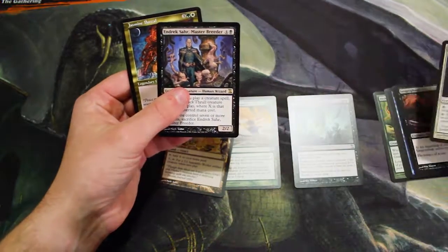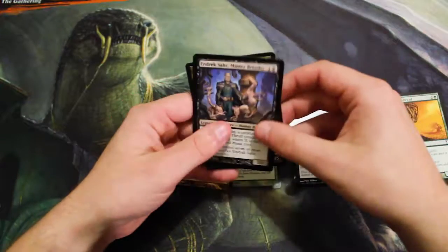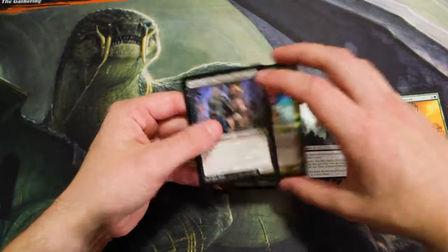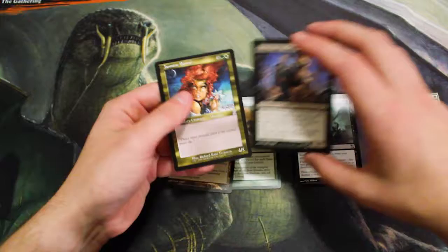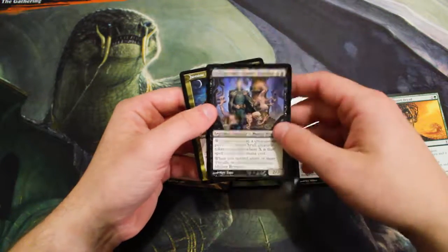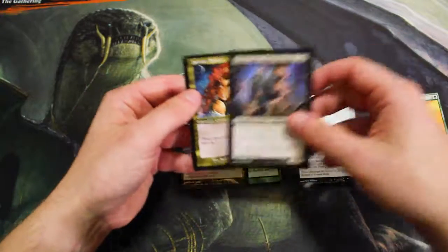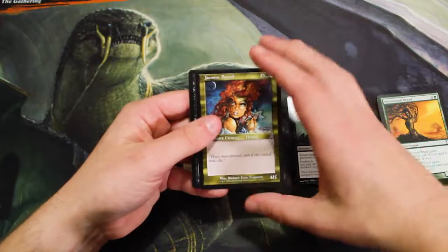Unfortunately nothing too crazy, although we did get a Dread Return and a Grapeshot, which aren't high-value cards but they're really, really good. Thank you, Feline, for your suggestion — we do appreciate it. We hope you'll give us a couple more because we'd love to open some more. If you guys have suggestions, leave them in the comment section below. If you enjoyed this video, leave a like, and if you want to see more, feel free to subscribe — we do post three times a week. Please join us on Friday for the last pack of the week, and until then, we'll see you later. Thanks!